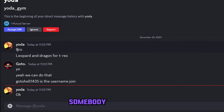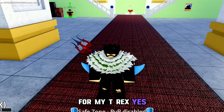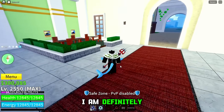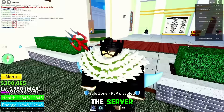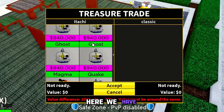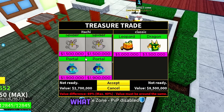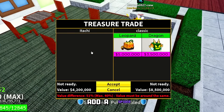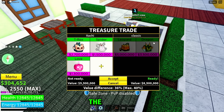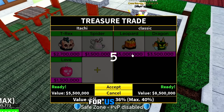Somebody has offered the Leopard and the Dragon fruit for my T-Rex. Yes! We are getting a big, big overpay for our fruit. I am definitely accepting this one. I've asked him to join the server so let's wait till he joins. He is finally here. We have our T-Rex fruit for the Leopard and the Dragon fruit. We can add a Spider and a Love fruit. So we are trading our T-Rex fruit for the Leopard and Dragon. Thank you so much, bro — that is such a good trade for us!